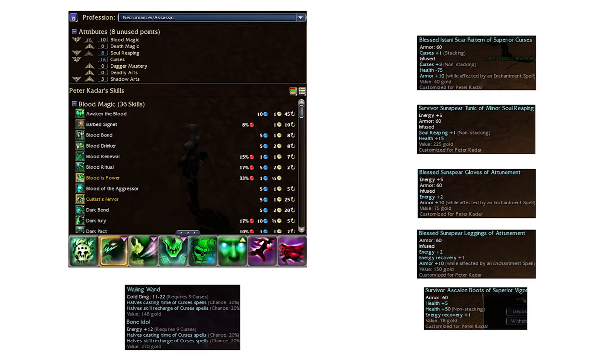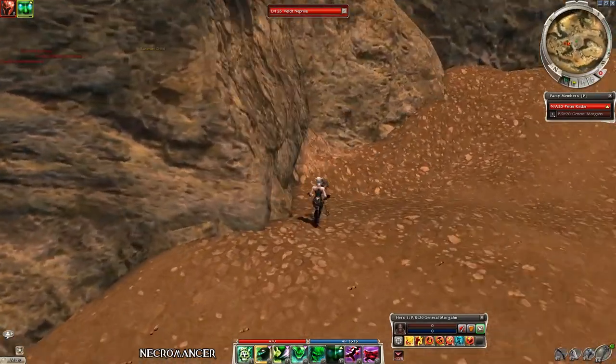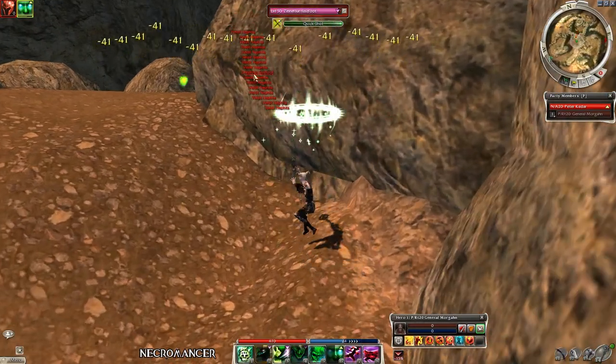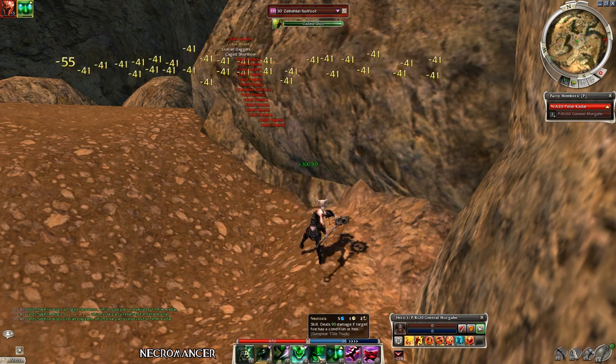Moving on — necros and Spiteful Spirit. This is another super build for the farm. Use Waken the Blood for even higher ranking curses and hex the enemies with SS, Suffering, and use Necrosis with Price of Failure on the boss. Use a second set of SS and that's it — pick up the drops and you can do it again.